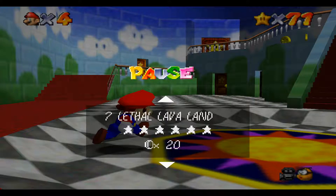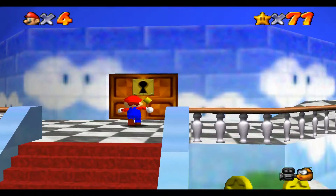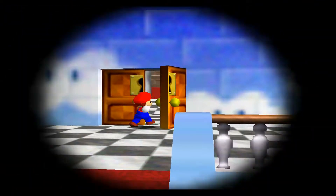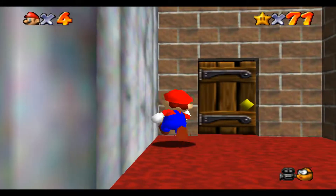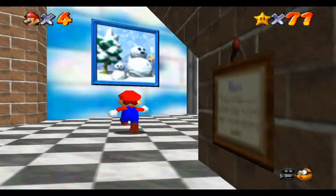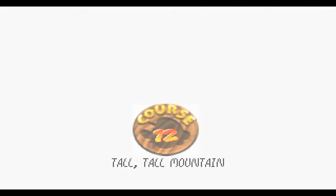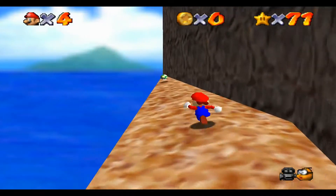I'm not gonna do 100 coins in Lethal Lava Land. Instead we're gonna go upstairs. I think the first time on this — let's head up. I don't know the order; I'm sure it's Wet Dry World, but I kind of want to do Tall Tall Mountain.